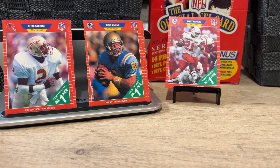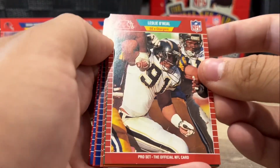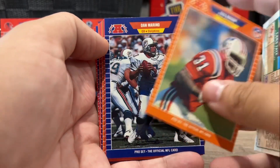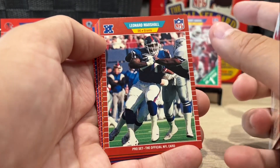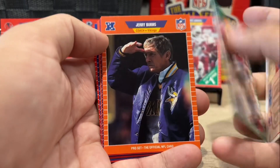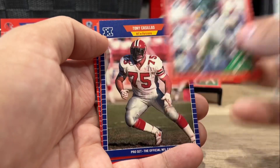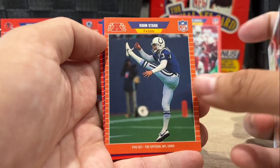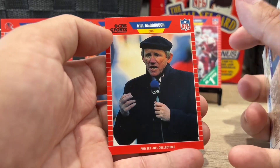And this pack is giving me a little bit of a fight as I try to open it. Leslie O'Neal. Lars Tate. Fred Marion. Dan Marino — nice. Eric Metcalf. Leonard Marshall. J.T. Smith. Jerry Burns. Andre Rison — number one pick card, very nice. Tony Casillas, long-time tackle. Jim McMahon. Ron Stark. Joel Williams. Sam Wyche. And Will McDonough.